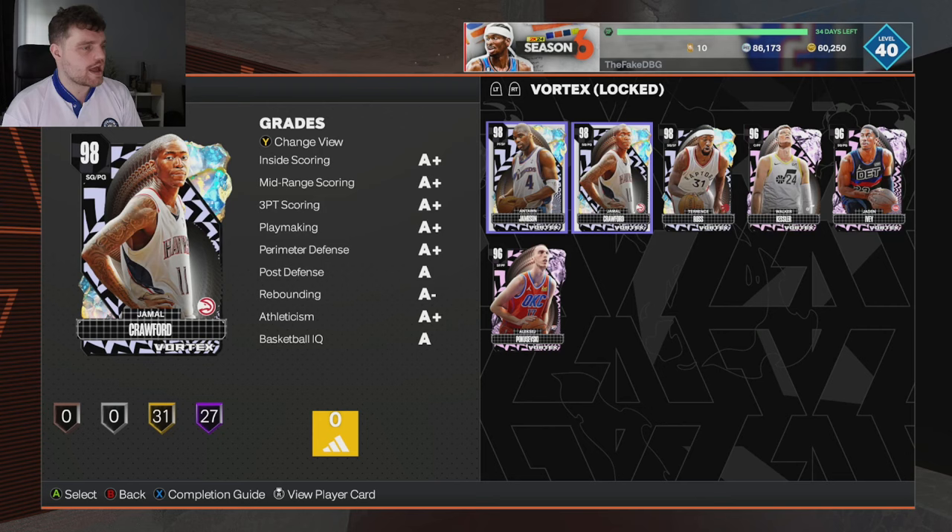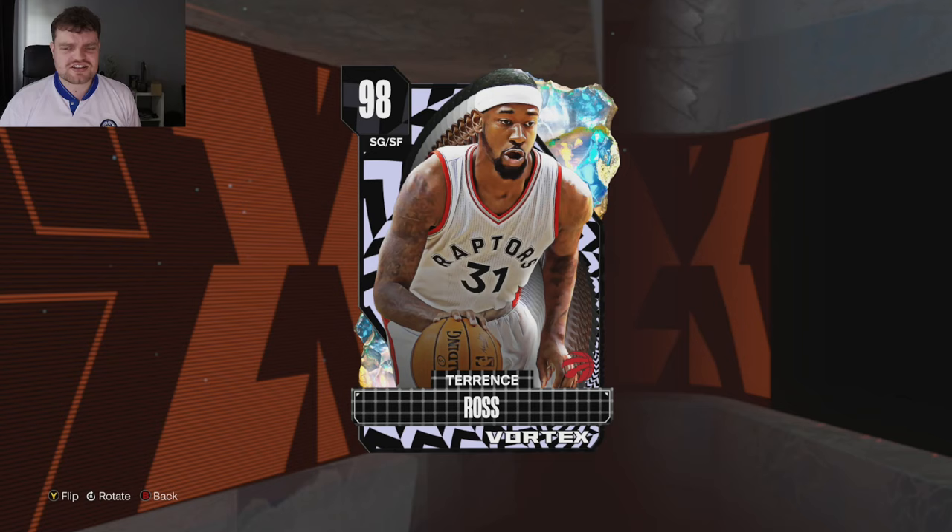Even though I hated this card, I cooked in the gameplay with him. But this is a really interesting card in Terrence Ross. Terrence Ross has got a new release this year — he no longer jumps really high and brings his elbow out like he used to. Terrence Ross has got a brand new release and weird animations that could make him really good, because he's different.